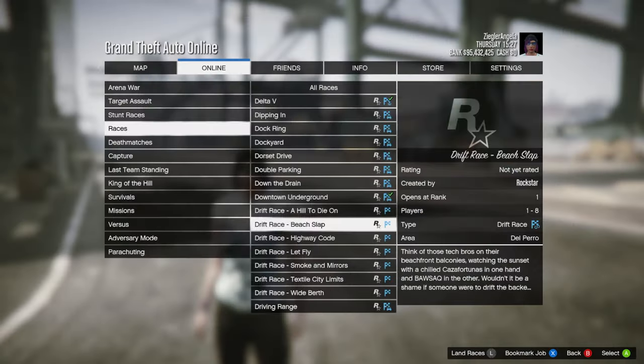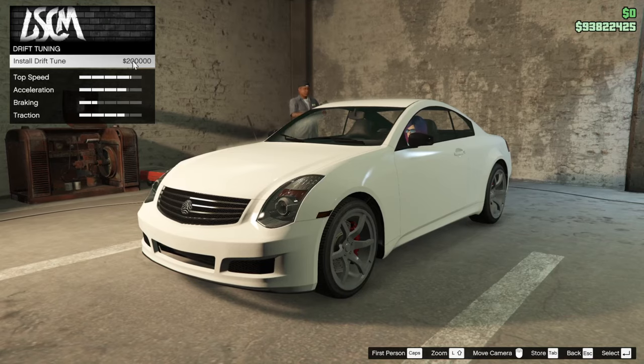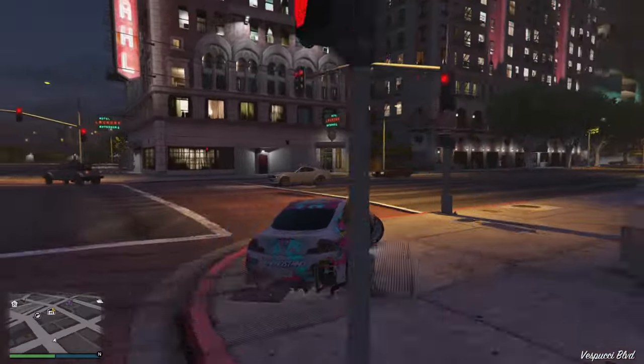There are also new Drift Races which take advantage of a new feature that is available for select vehicles called Drift Tuning. This upgrade can turn certain vehicles into drifting beasts unlike anything else in the game.